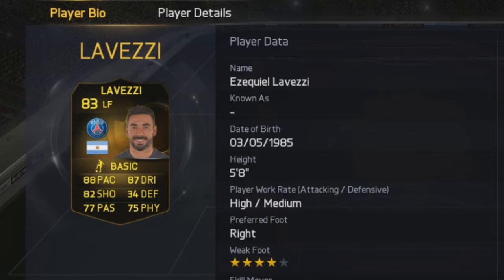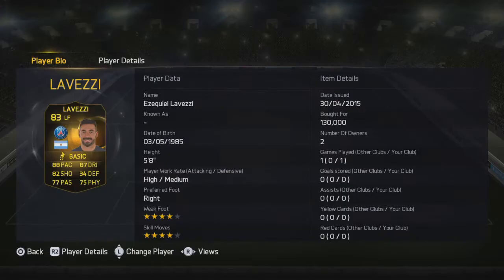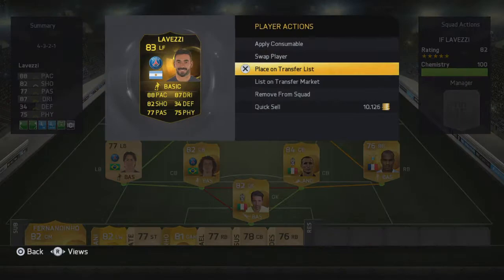This guy looks absolutely insane. Look at them stats — 88 pace, 87 dribbling, 82 shooting, 77 passing, 75 physical, 4-star skill and he's 4-star weak foot. You just can't get better for a left winger really. I put him in left forward. I've got him for 130k — he's absolutely extinct on the market, there's absolutely none of him.